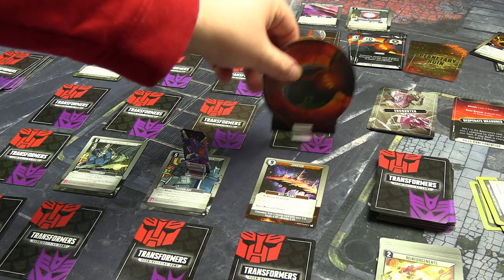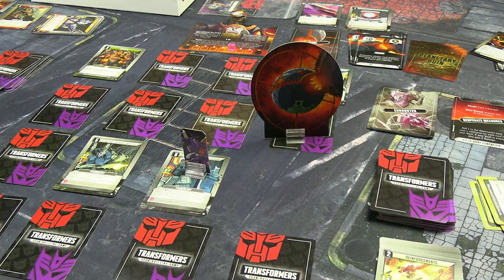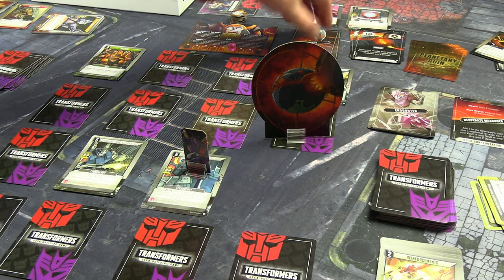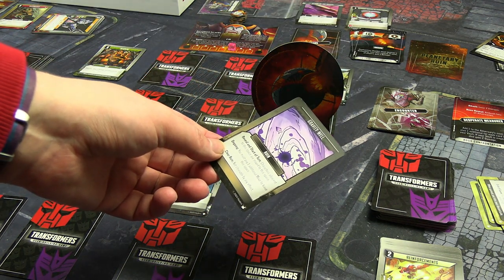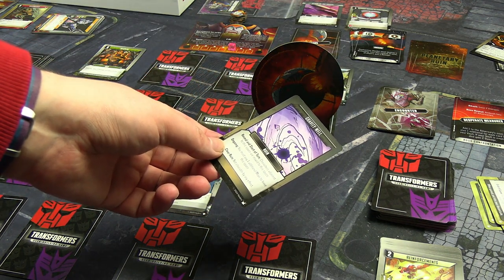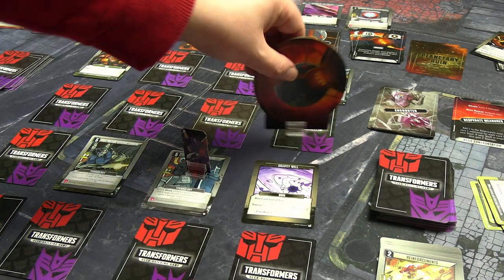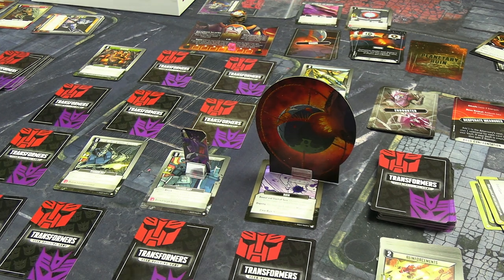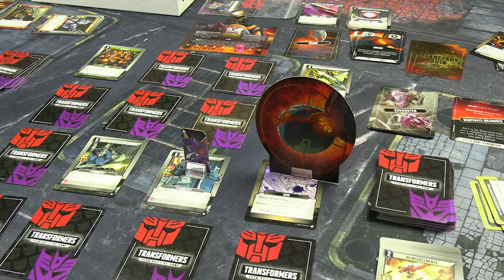Junkion is eaten. The planetary ruin is the Gravity Well: characters adjacent to the space are moved onto it and you pay one additional move to leave. That's really bad for Galvatron especially since Unicron is sitting there too. Unicron goes up to 18 power, which is also really bad.